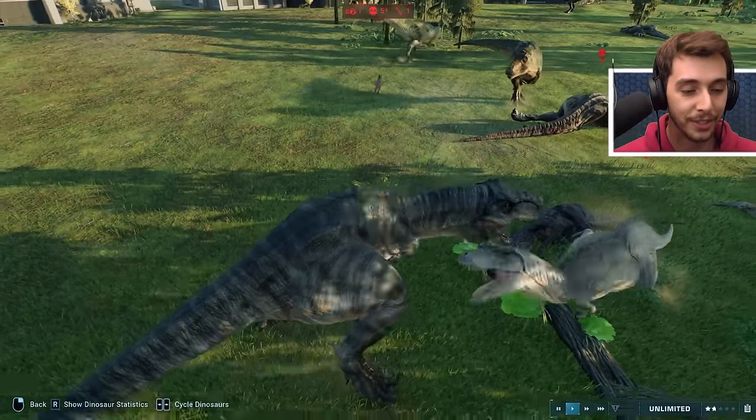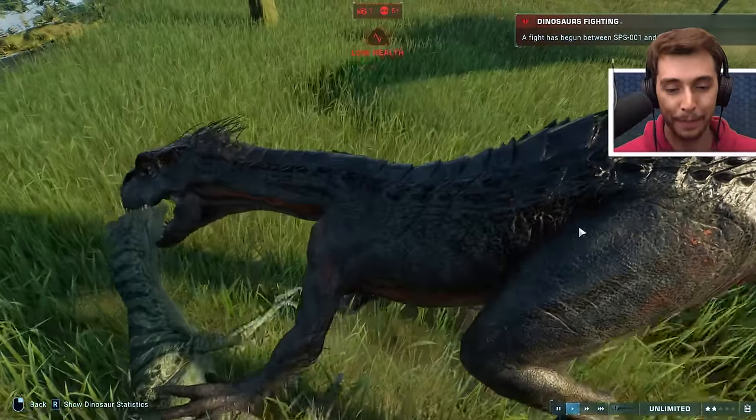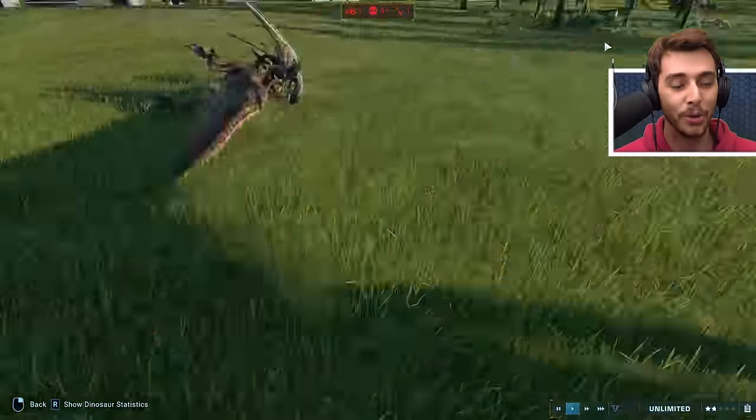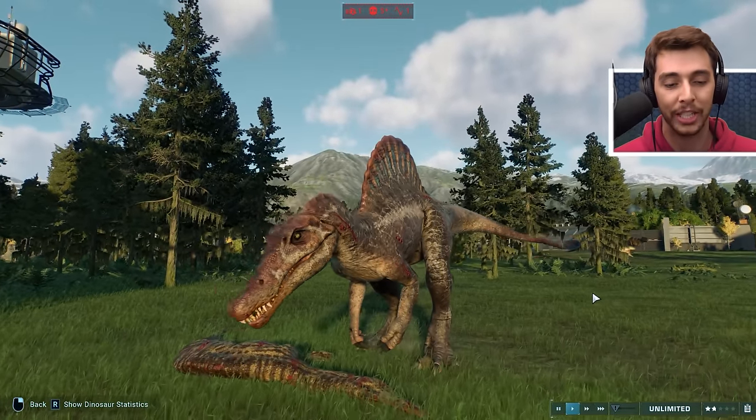Indoraptor is hiding around somewhere - very rarely see it. There it is, hiding in the woods. Nine kills as far as other dinosaurs go and five prey kills - nine kills! But it has not lost a single fight. Did it kill the Pyroraptor? There is still one more Pyroraptor kicking and we've got a very injured Suchomimus hiding in the tree line.